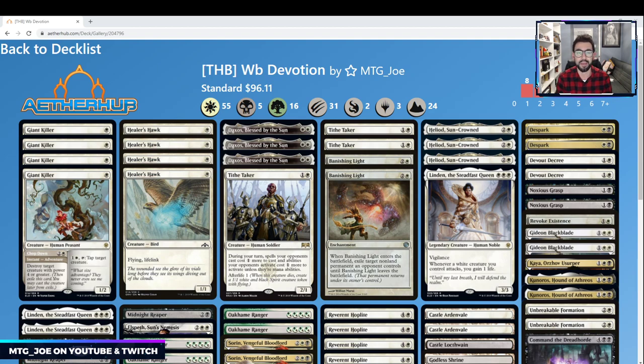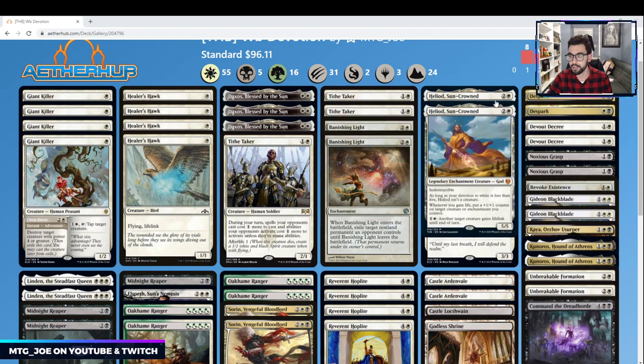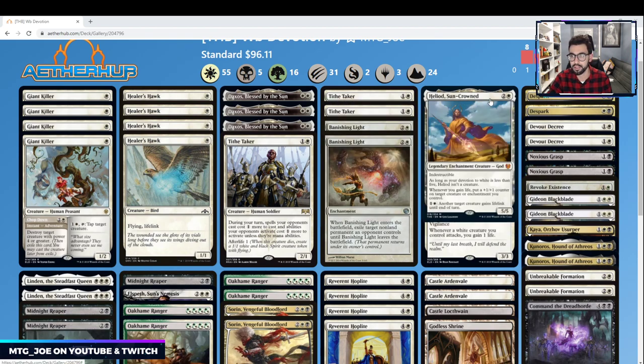Devotion basically looks at the amount of colored mana symbols in the casting cost of your spells. There are two major payoffs in the deck that care about Devotion. You have Heliod, Sun-Crowned Champion — one of the gods. It's an indestructible enchantment unless you have five or more Devotion. Whenever you gain life, you put a +1/+1 counter on target creature or enchantment you control. And for two mana, you can give a creature lifelink.